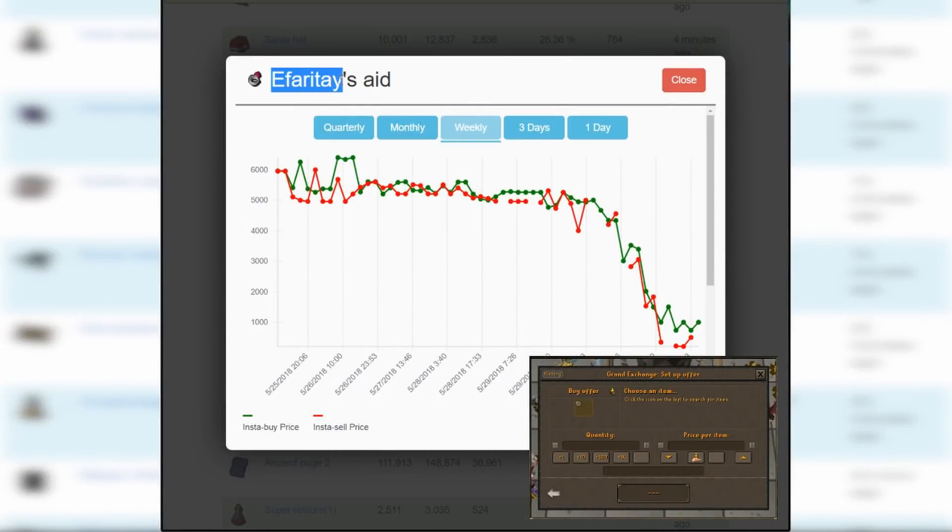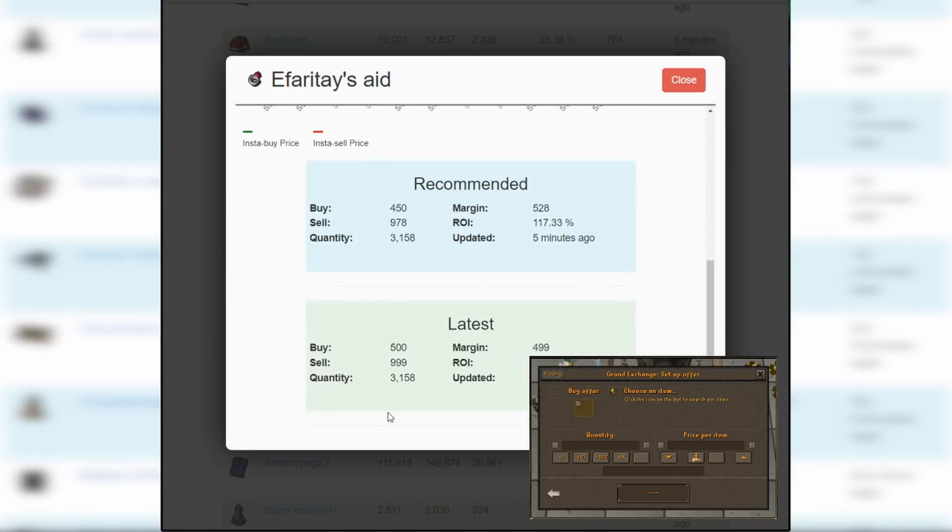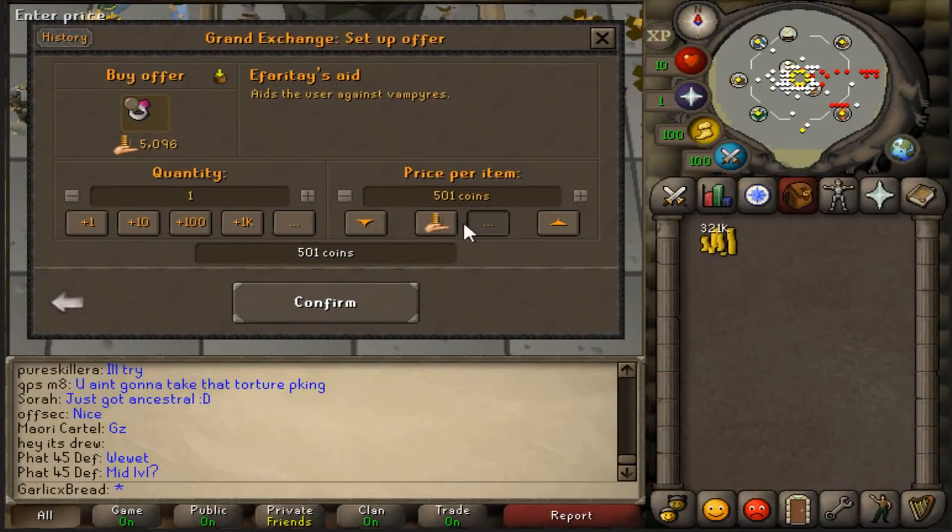The next item I found is Ipheratase Aid — yeah, I think that's how you pronounce it. Just recently they've crashed quite a bit, but looking at the 1-day graph, it looks like they're still good to flip based on this little flat channel here. Based on the latest price, I'm going to put an offer for 500 each, with the plan to sell them for around 1k each.